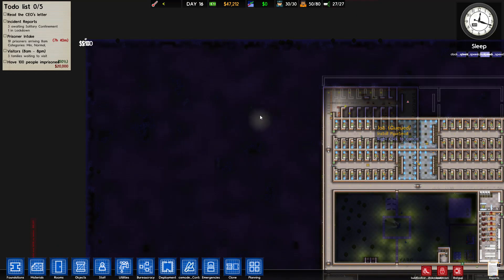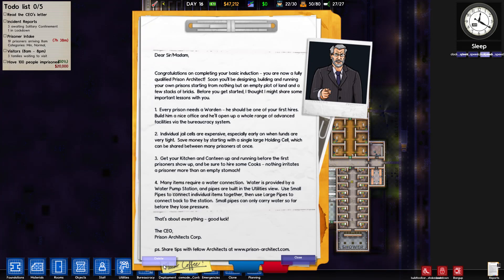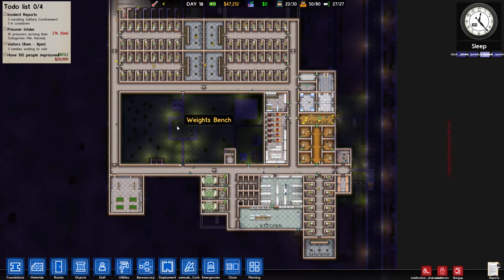Hello everyone, welcome back to Prison Architect Alpha 13. Still in 13 — I was kind of hoping for Alpha 14 to be out by today, but it's not. I still haven't checked to see when it is coming out.